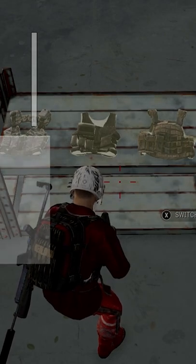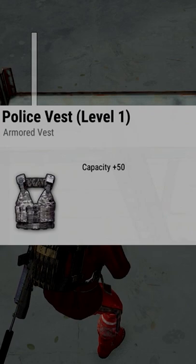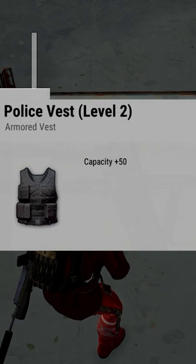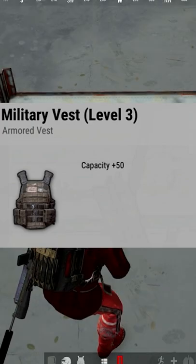Level 1, 2, and 3 vests can be found on the ground on all maps. The higher the vest level, the greater damage mitigation it has, as well as having more durability, meaning it will last longer before it gets broken.